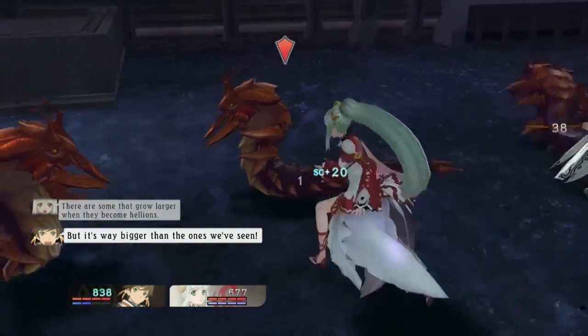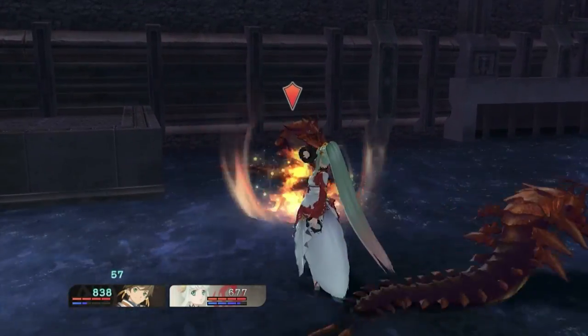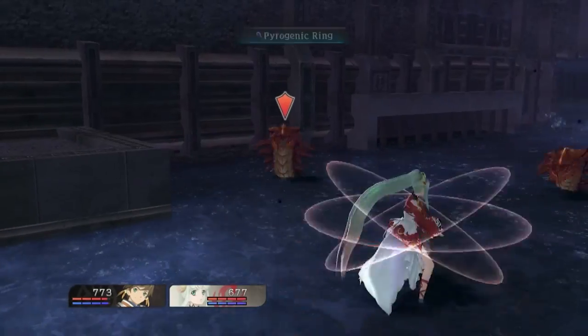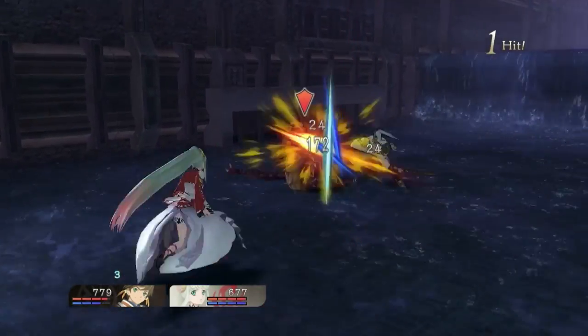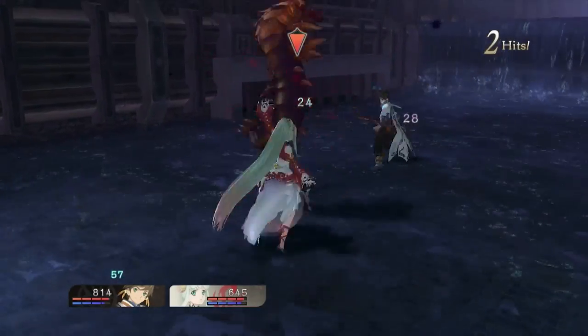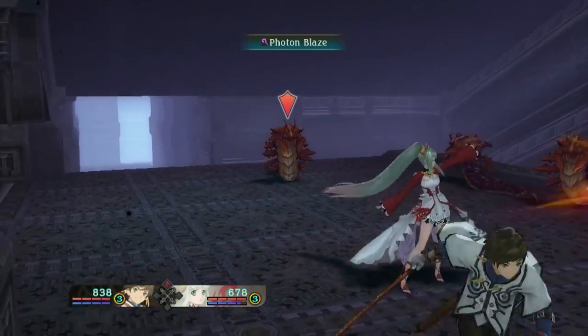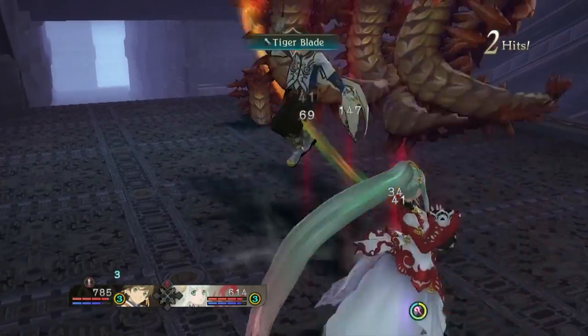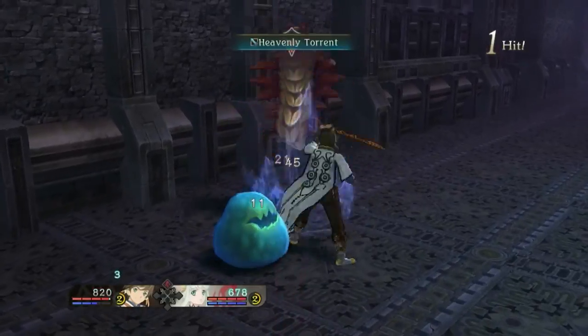Seraphic Arts, like Hidden Arts, are also tied to the X button, so map them accordingly. These are much stronger than both Martial Arts and Hidden Arts, but take longer to cast, which means Seraphic Arts are all about timing, especially since they leave you vulnerable to counterattack while casting. A Hidden Art that would normally stagger you can be countered by a Seraphic Art, not to the point where you won't be damaged, but it will keep you from being staggered.